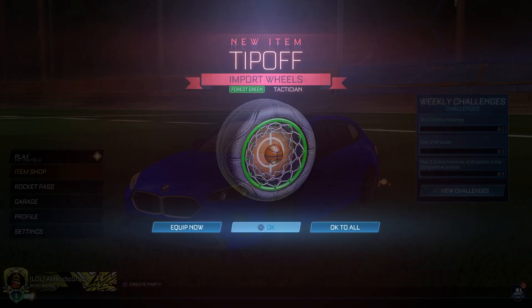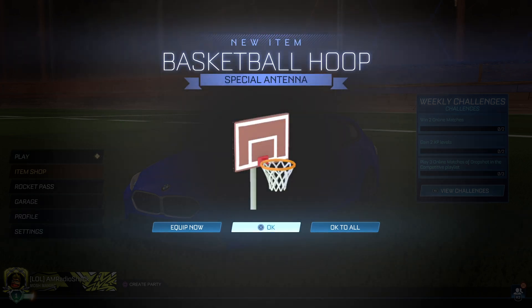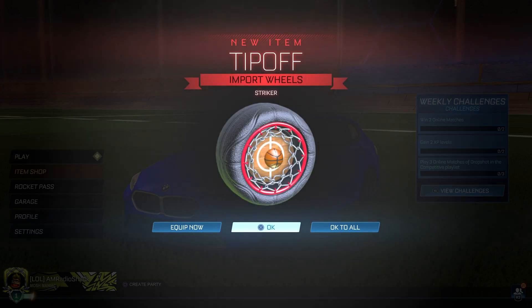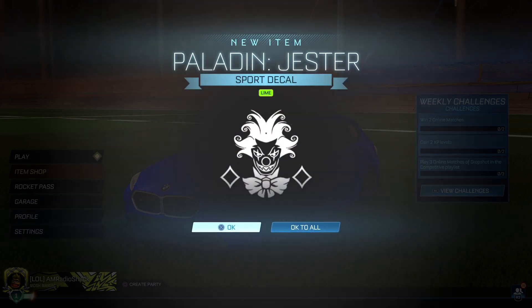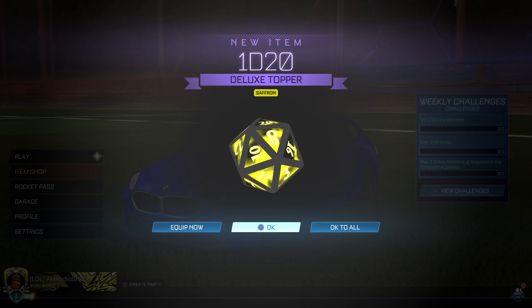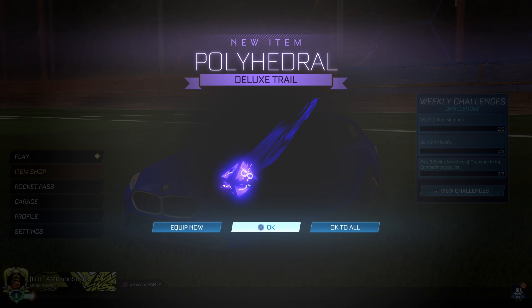Tip-off wheels. Torch antenna. Basketball hoop antenna. My nephews roped me into playing some basketball earlier this year — that was a little bit better than I thought I would be. Tip-off wheels. Another torch antenna. Basketball hoop. Paladin Jester. Another hoop. Some more dice. Another Jester. Got myself a trail there.